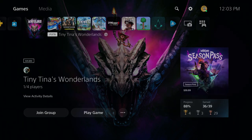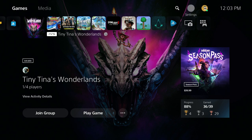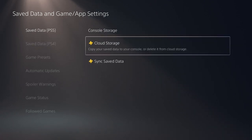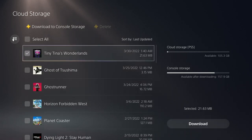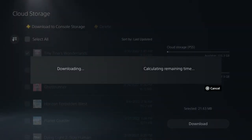And then once you finish doing that, you're going to go back to your menu again and force close the game this time — don't save and quit. Then you want to go up to Settings again, back down to Save Data. But this time, instead of going to Console Storage, you want to go to Cloud Storage. You're essentially copying back the save you just made from the cloud back to your console.